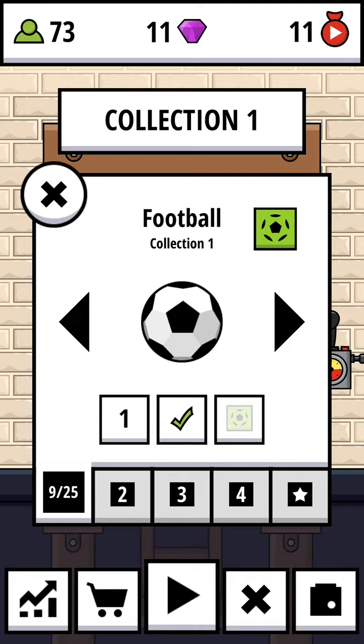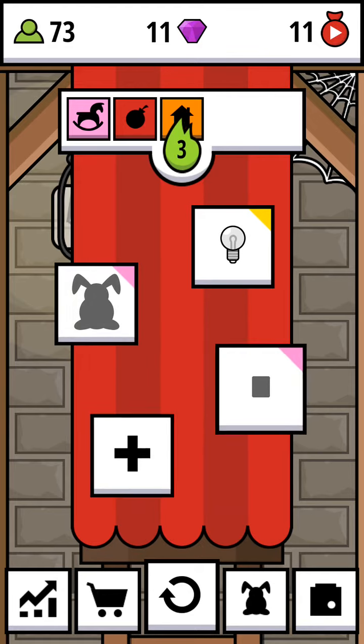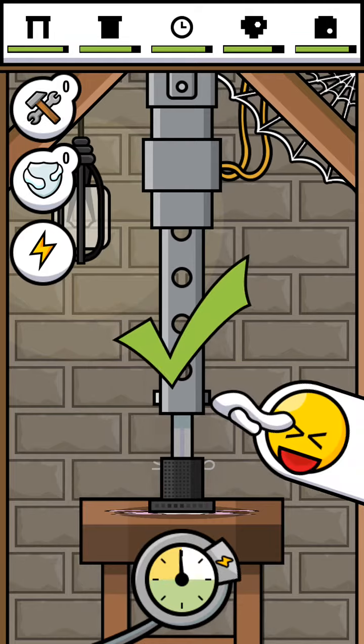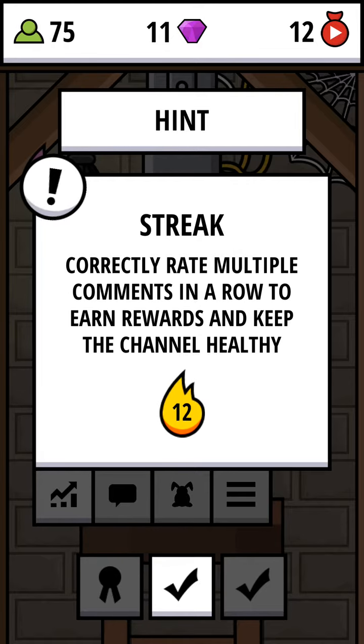I also crushed a soccer ball. Let's just get right into crushing. You can only crush the items when the meter hits the white zone. The white zone doesn't take much damage; the green one takes less damage; the yellow one takes more damage; and the orange one takes more and more damage, so be careful with the colored zones.